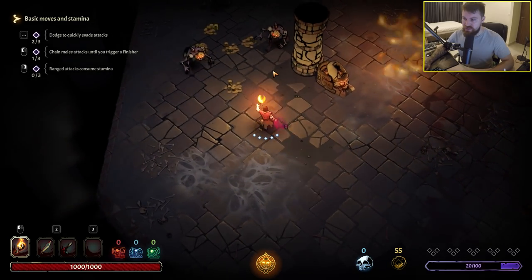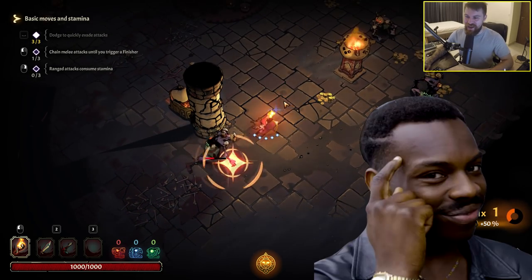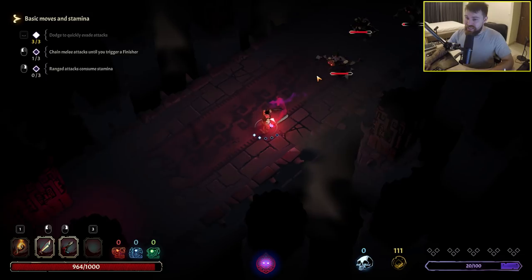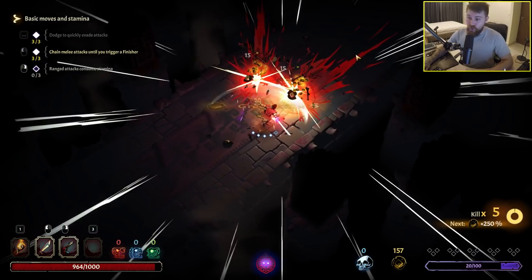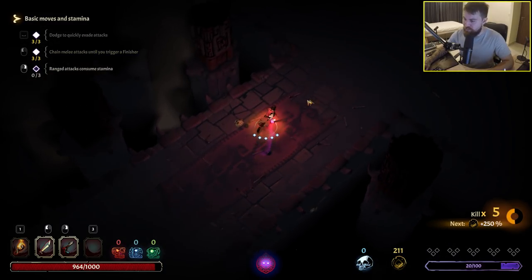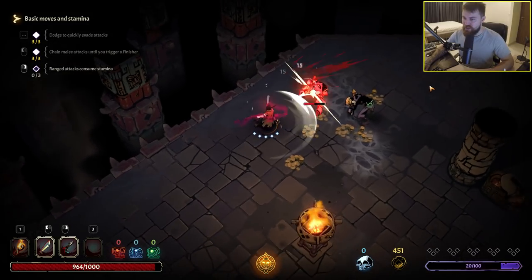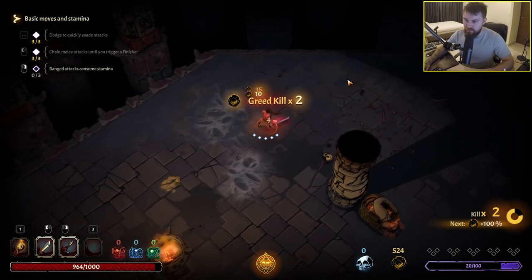I can use this torch to scorch enemies by the looks of it. Let's bait these guys - oh god there's a lot of them. I think I've bit off more than I can chew. Never mind, we brought it back. I can open more gold. Being aggressive, aggressive - let's not let the enemy attack.